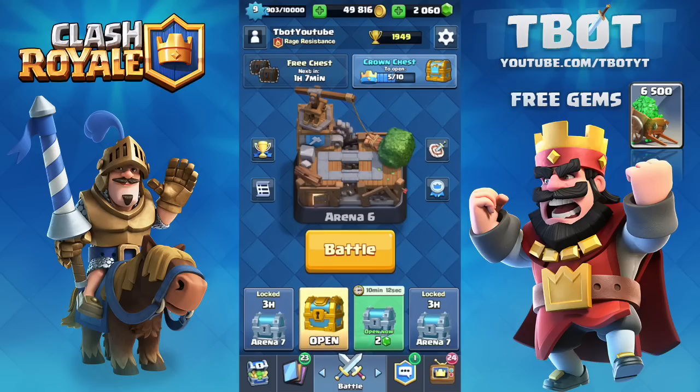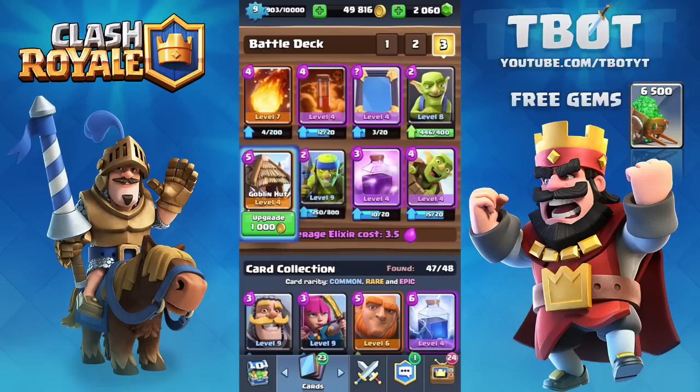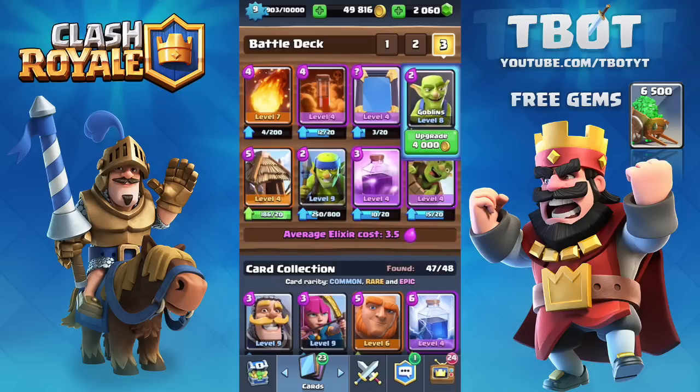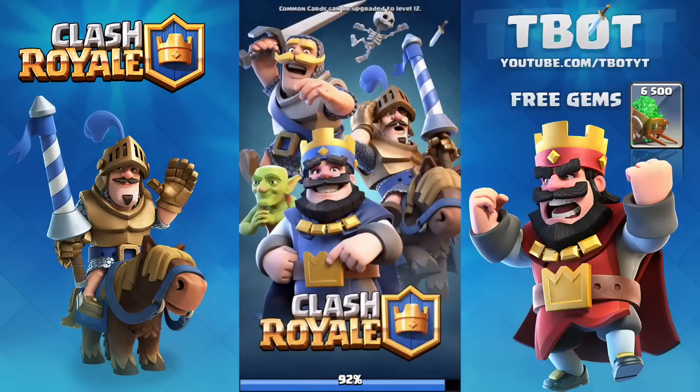What's up guys, it's T-Bot here. Today we're going to be going in with an old goblin deck. Right now I'm at around 1900 trophies. We're going to see if we can actually win some battles using the goblin barrel, the goblin hut, the goblins, and the spear goblins. I also have the fireball, the poison, the mirror, and the rage spell. All the troops I have are only goblins, with some spells to fill the rest of the spaces.